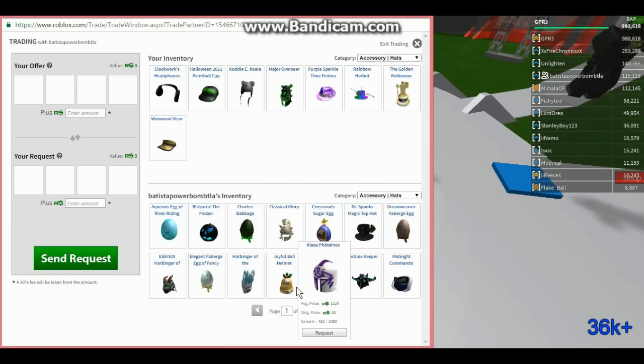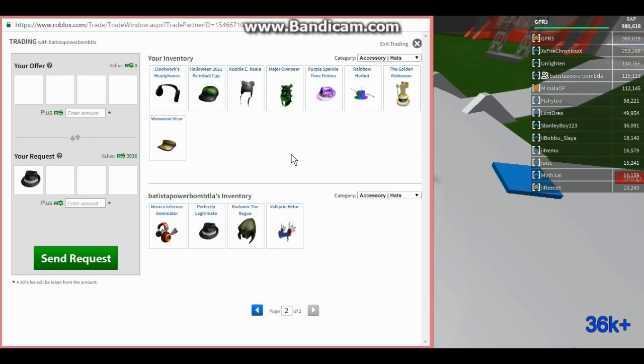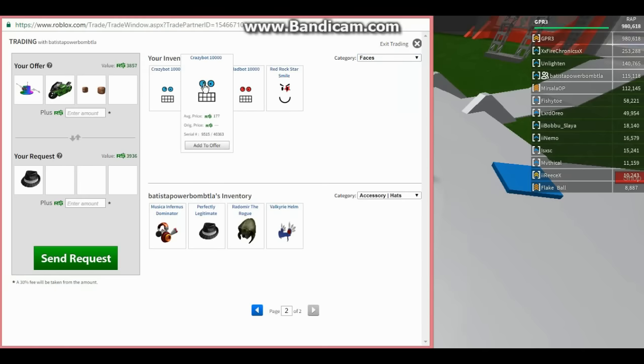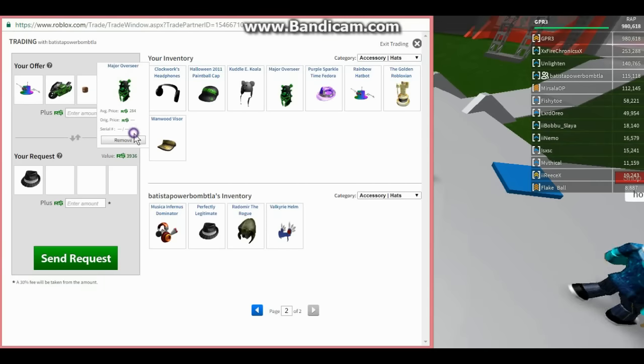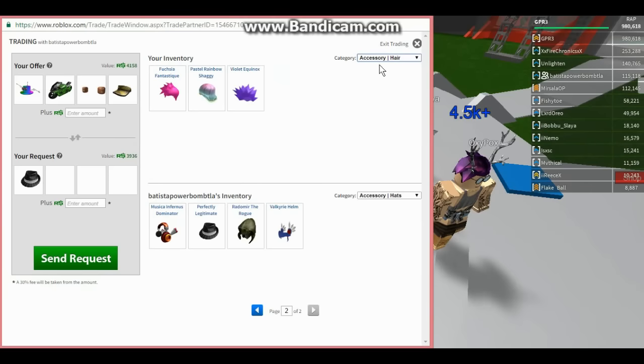Let's see what he's got in my price range. That'd be nice. Let's go to gear, shoulders. That face is worth 3,000, might accept something like that. This is a demand item so I might have to go over a little bit. I'll send and see.